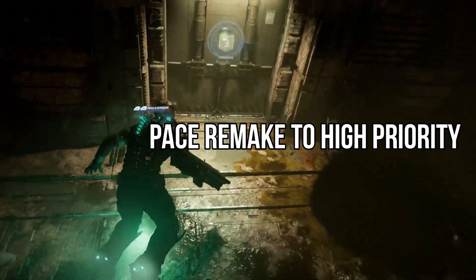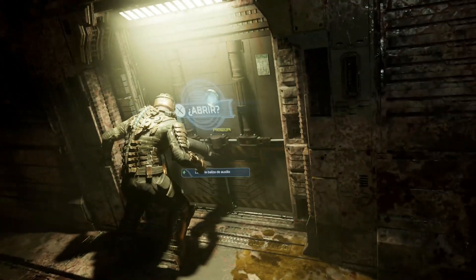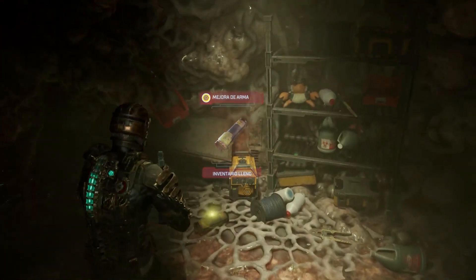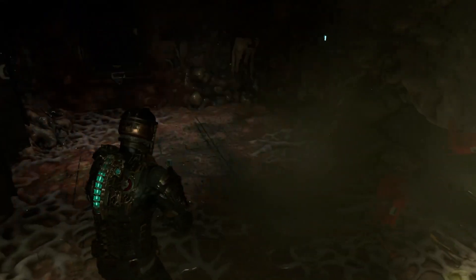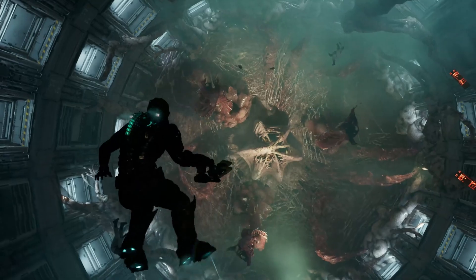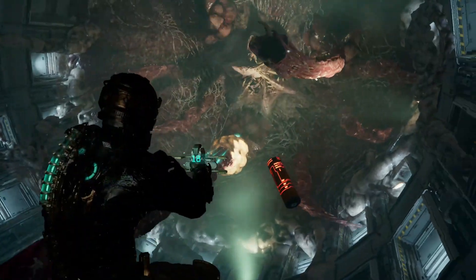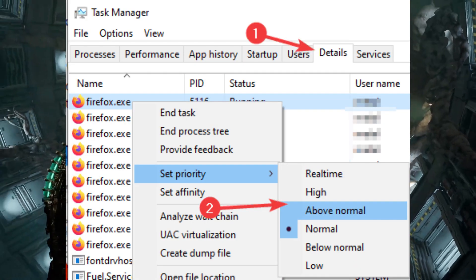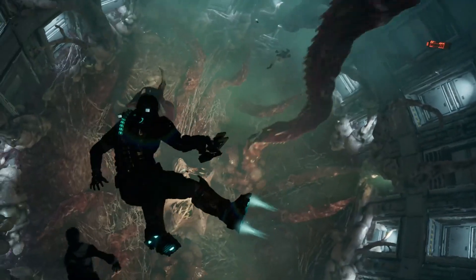5. Set Dead Space Remake to High Priority. This method will allow your system to prioritize and allocate more resources for Dead Space Remake, usually increasing performance and resulting in a better framerate. Open Dead Space Remake, and while in-game, open Task Manager by pressing Ctrl + Shift + Escape at the same time. Go to the Details tab, find the main process of Dead Space Remake, right-click it, hover to Set Priority, then choose High.